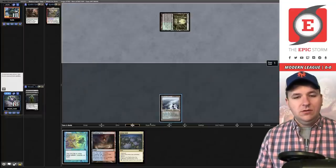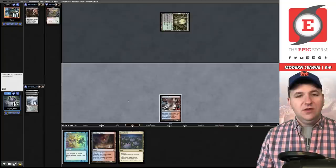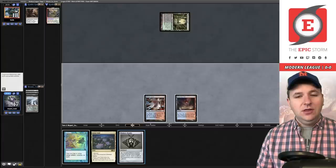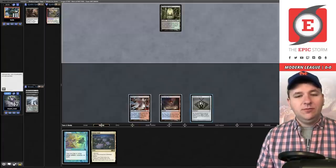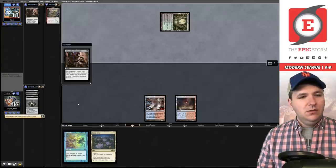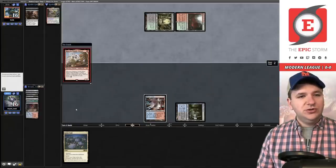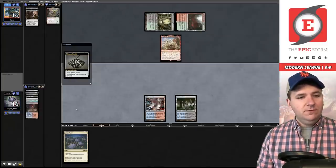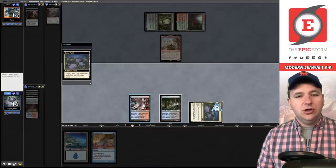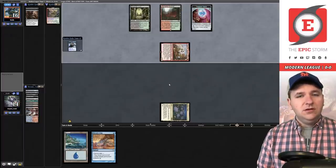Overgrown Tomb into Inquisition — we're going to lose our Wish Claw Talisman. Cycle Street Wraith. Let's fetch and grab the Steam Vents, because having Steam Vents allows us to win earlier — you don't have to tap Lotus Field for red, so you end up with blue-blue floating in a lot of situations. We'll pass and in their upkeep Bauble ourselves looking for Underworld Breach.